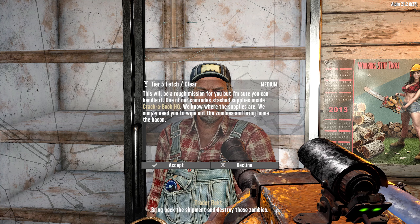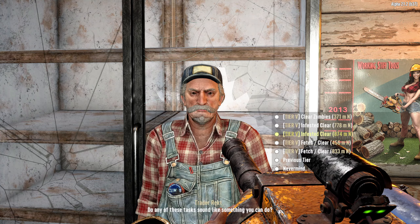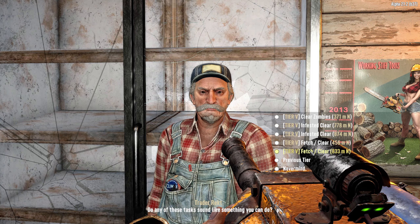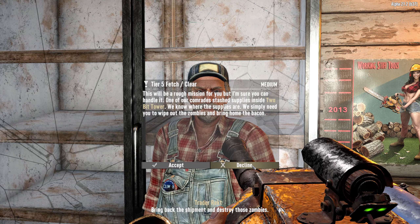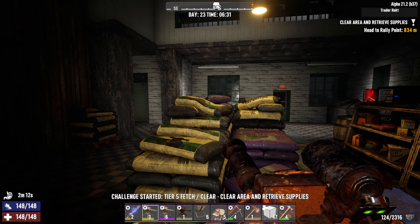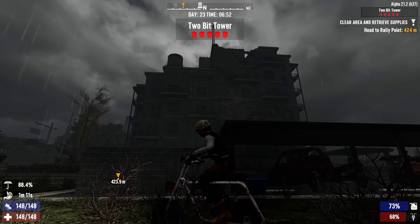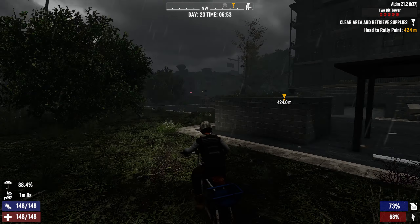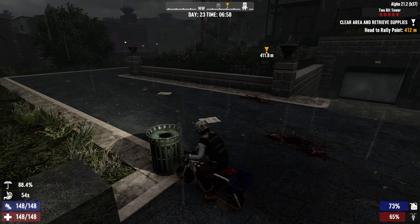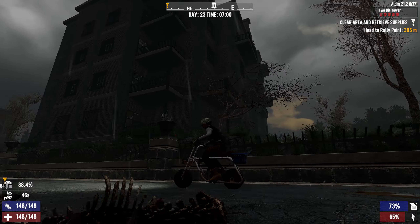Rekt has just opened up. Let's see what tier 5 jobs he has: Pills Factory, Two-Bit Tower - never done that - Cracker Book HQ - I think I've done this before - Infested Clear, and CD Manor. Instead of doing infested clear, let's do an actual tier 5 job. Let's do Cracker Book HQ - hopefully we'll find a bunch of books there.